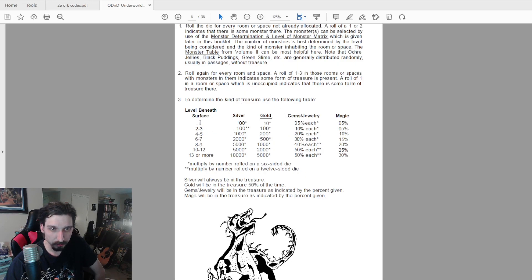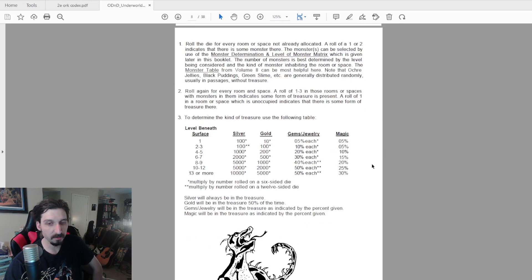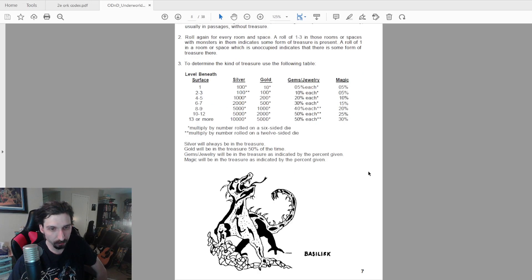To determine the kind of treasure, you look at the dungeon level, roll a d6 and multiply by the corresponding multiplier for each type. It gives percentage chances for gems, jewelry, and magic. Silver will always be in the treasure, gold will only be present 50% of the time. This does kind of overrule the monster tables — they seem to be guiding you to use this table over the monster table treasure, since that is specifically for monster lairs.